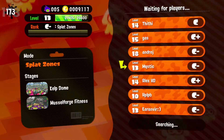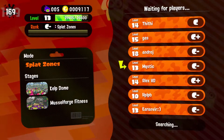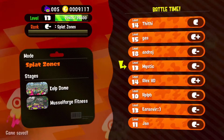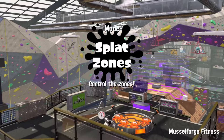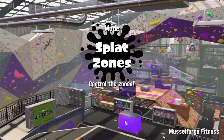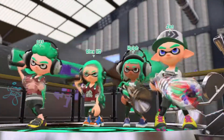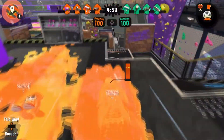I wonder where the Splat Zone will be on Muscle Forge Fitness. Obviously in Kelp Dome it's just the middle, but I'm not sure where they would be on the other one. Possibly the middle as well, because if I'm thinking about the right map, it's got like two big slopes up and then a flat section in the middle, so I'd assume that flat section. Sometimes you get more than one Splat Zone.